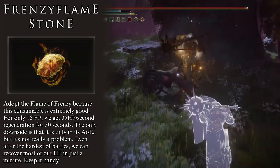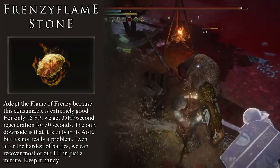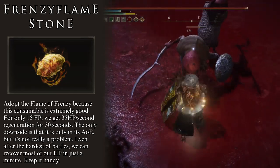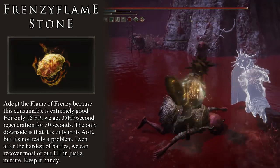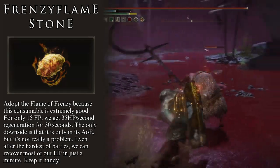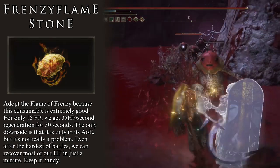What makes this very powerful is that it only costs 15 FP to use — extremely efficient. The only downside is that you have to stay in the area of effect, but we only need to be there for a minute. Another good thing is that when you summon the Mimic, it will also drop these every once in a while, giving us the benefit of this healing in the middle of battle. If you find yourself at the end of a battle and badly wounded, take a break and drop one of these — there is no need to waste a Crimson Flask.